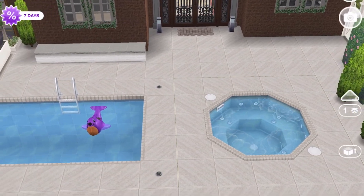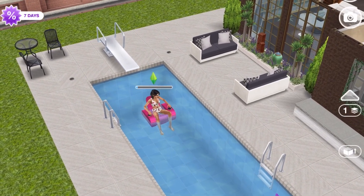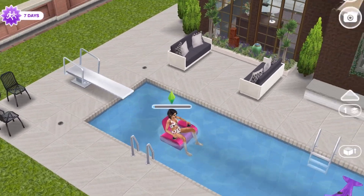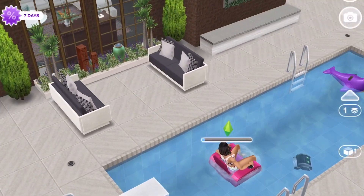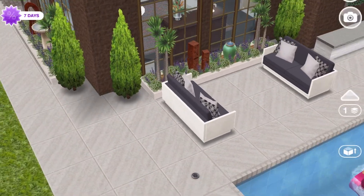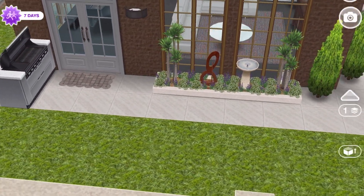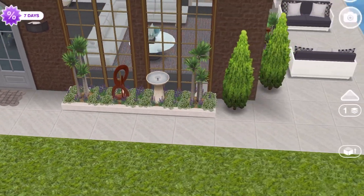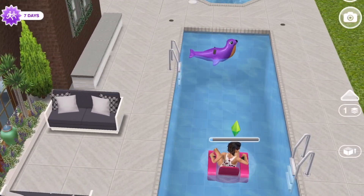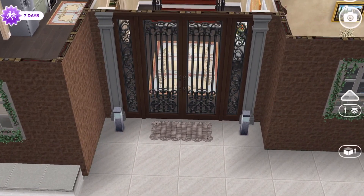There's a little hot tub and pool area, and there is the Sim that lives here — she is just relaxing in the pool. Then there's a little sitting area outside, some planters, and a grill in the back.